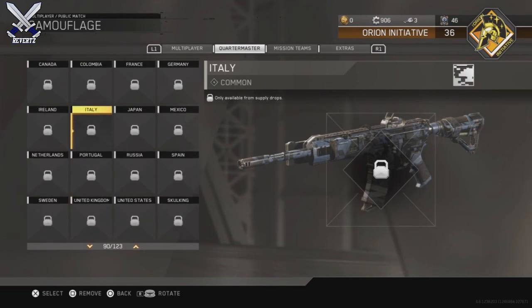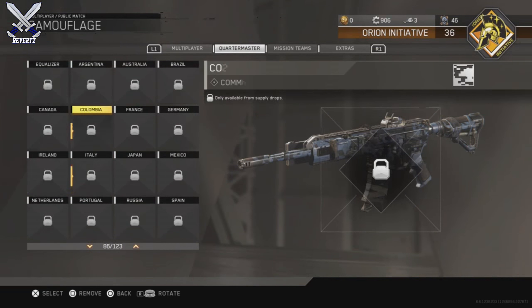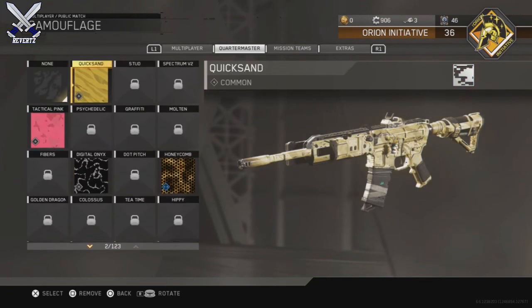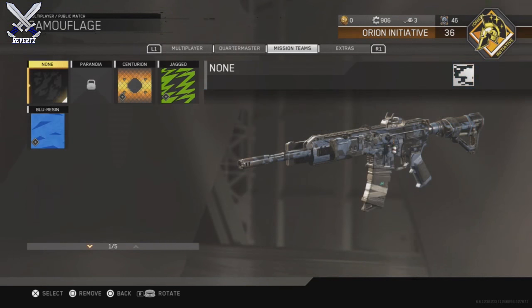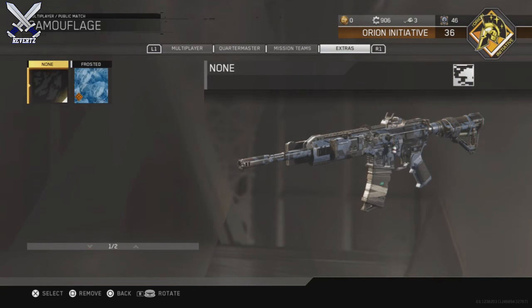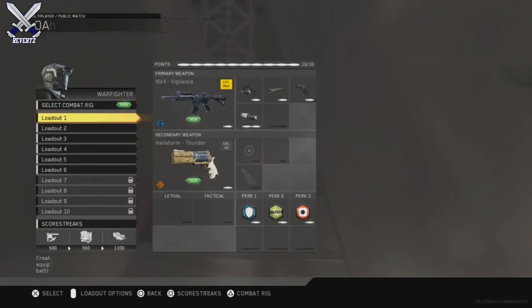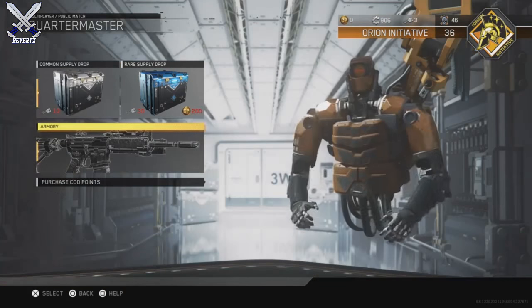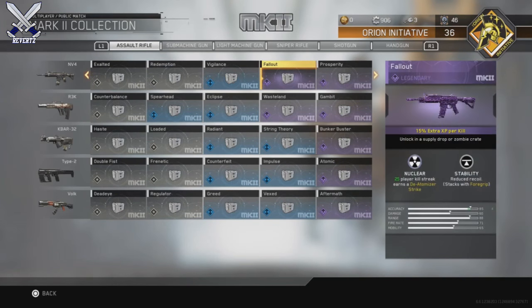I'm not a fan of these Mark 2 Weapon Variants. I do like how they add more XP for every single kill, but they are obtained only through supply drops, which is the downside. It honestly just waters down the entire Quartermaster Collection. There are common variants of these Mark 2 Weapon Variants, so maybe it's going to be a little bit easier to pull these type of weapons.